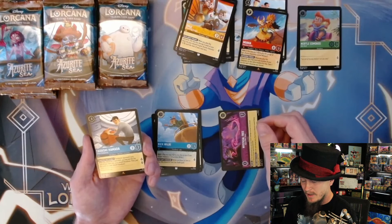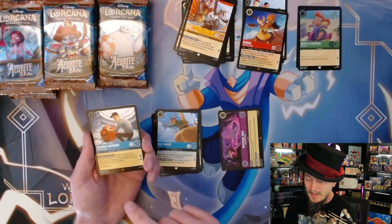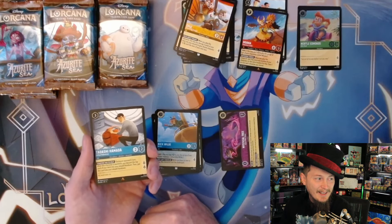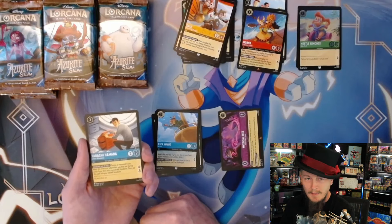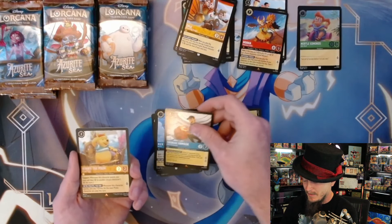Tadashi - this one is really good. Two-two for three, uninkable, quest for two. During an opponent's turn, when this character is banished you may put the top card of your deck into your inkwell face down, then put this card into your inkwell face down. Lots of pressure - he's either questing for two all the time or he ramps you, and early game it's devastating.